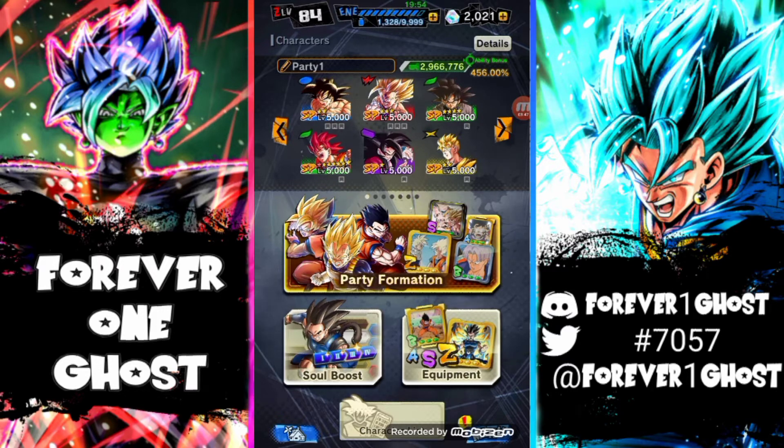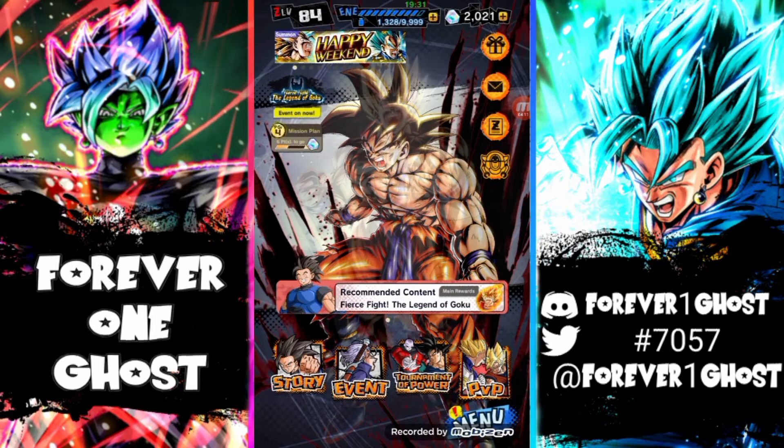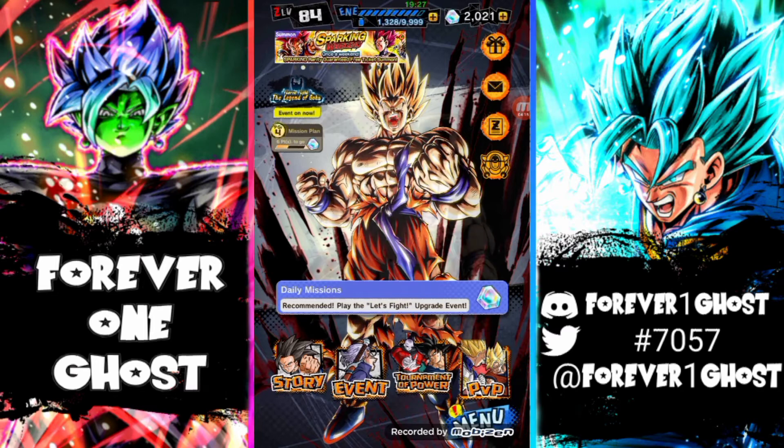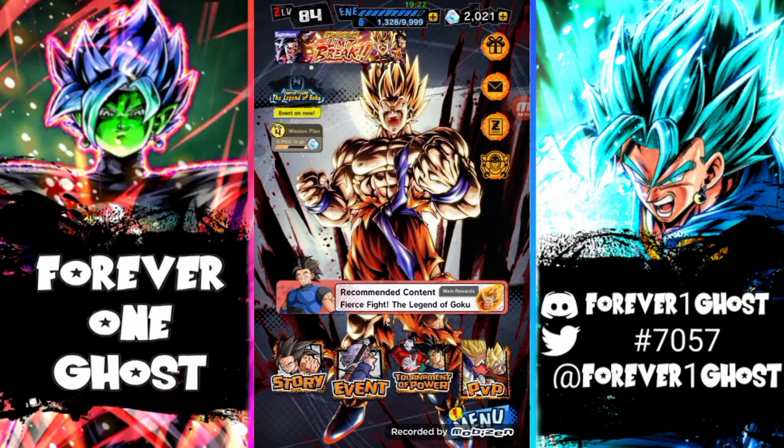I've been working very hard on my Legends account. I started off well and have been summoning for good units and soul boosting, like my transformation LF Goku yellow-blue card and my red Gohan Super Saiyan 2 LF, and my Gohan LF on the bottom right. I'm hoping to get Super Saiyan 4 Vegeta — I think he'll be available at some point. Let me know in the comments which characters I should focus on — I'm seven-starring all my characters and all the free Gokus.